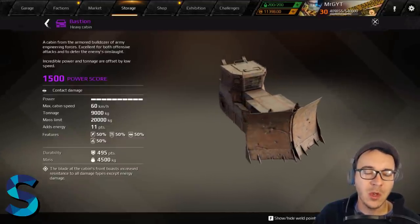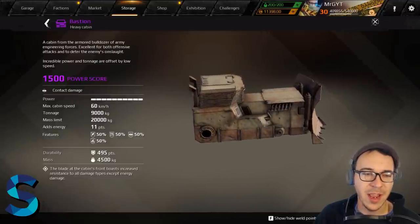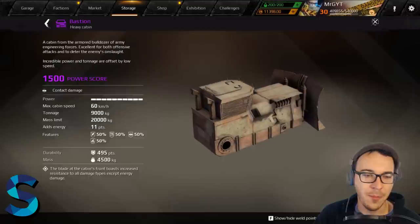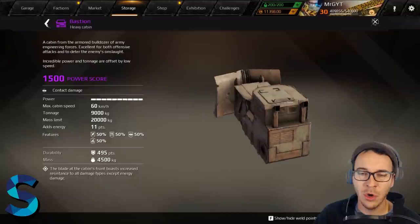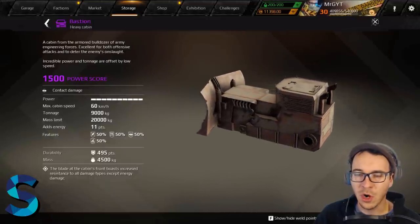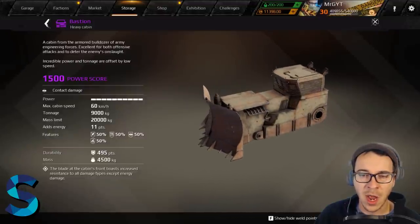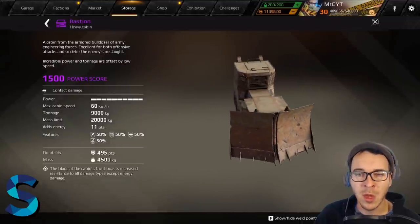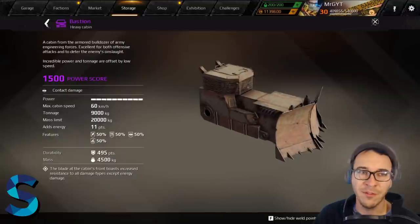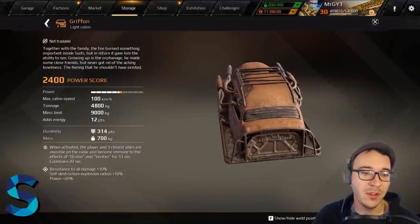The Bastion — aka the Killdozer — has a huge blade on the front. You can tank damage to the front, and it has a ton of built-in damage resistances except for energy damage resistance. Put it on a leggy build, a tank build, goliath tracks on each side with everything behind — it makes a really tanky box build. Super fun cabin. Highly recommended if you like to just take shots to the face.